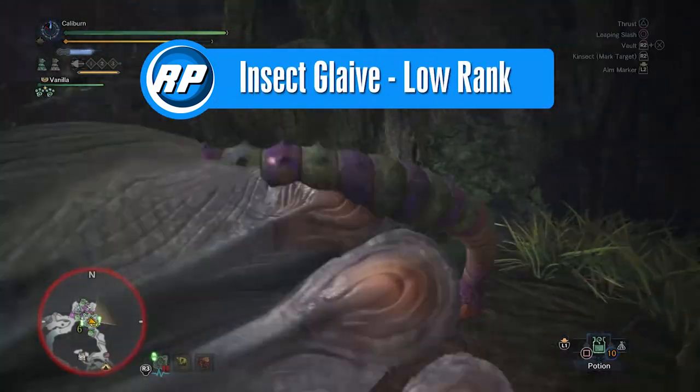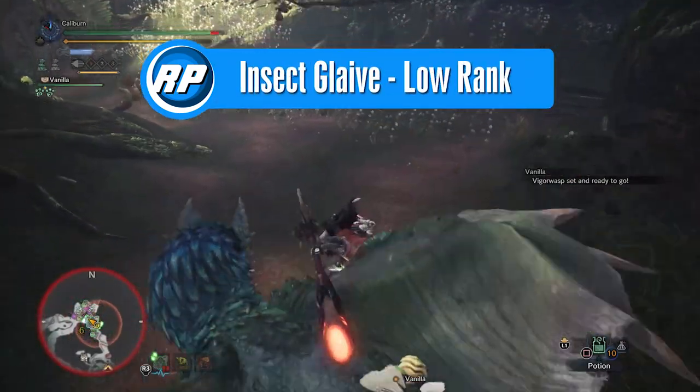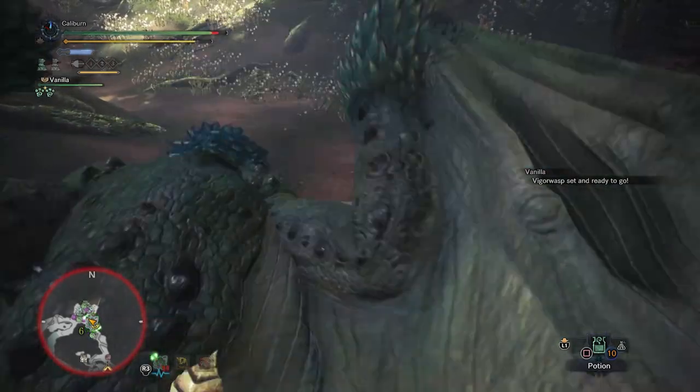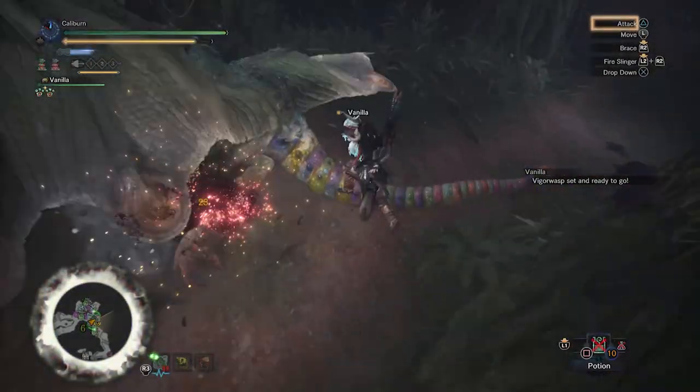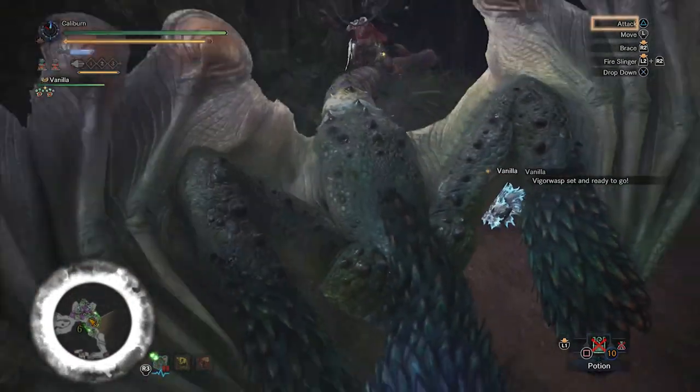There isn't a lot of Insect Glaive-specific gear. Even then, things like Jump Master and Airborne aren't nearly as good as they appear. You'll want to pick up some things like Master Mounter when possible, but stacking damage and sharpness will be the go-to.